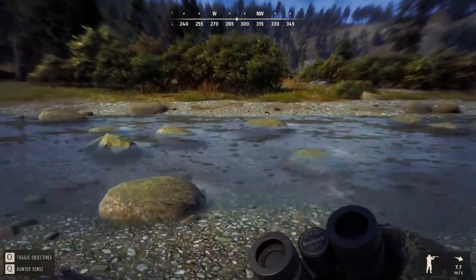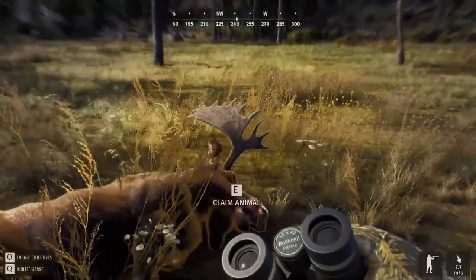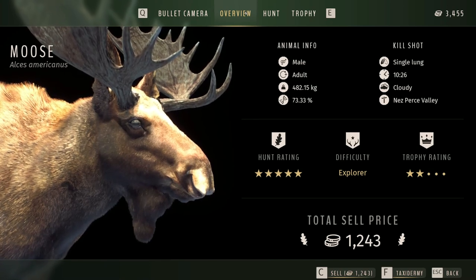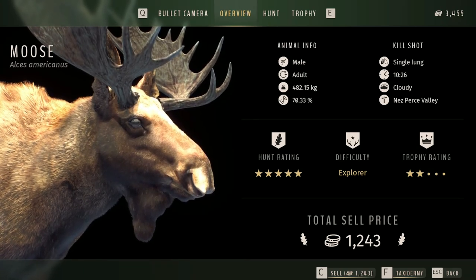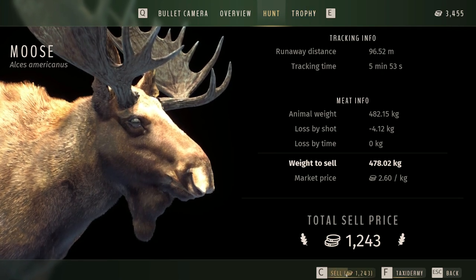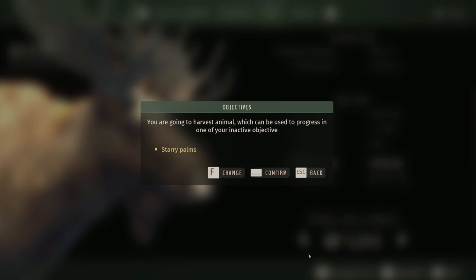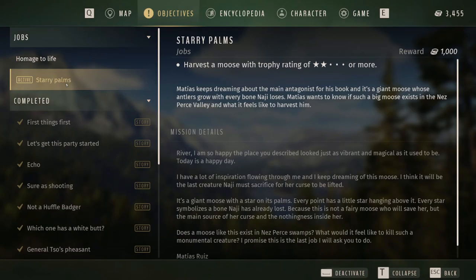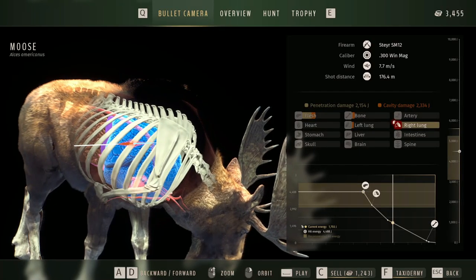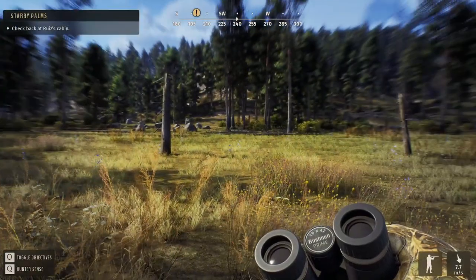He did not go too far. $1,243 is beautiful. He is a level two, 73.33% on his way up to a level three. We did not have a lot of meat spoilage there, so that is absolutely sweet. But meat spoilage is not something you have to worry about in Call of the Wild - it's actually a pretty cool and realistic feature of Way of the Hunter. So let's activate that - I love how it tells you to do that. That completes a mission for us. So now I will sell it - that was pretty sweet.